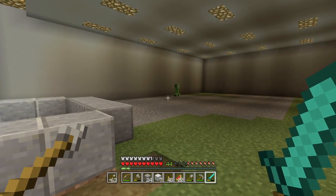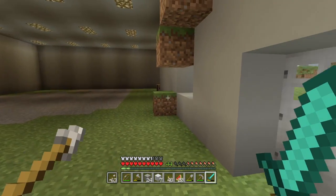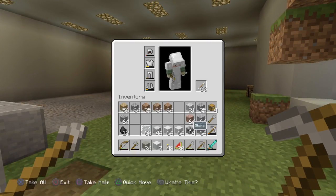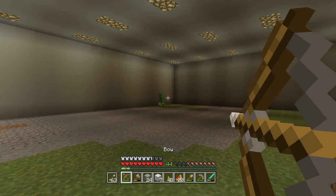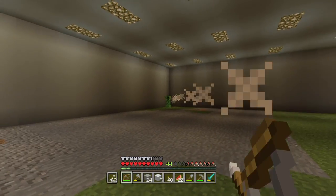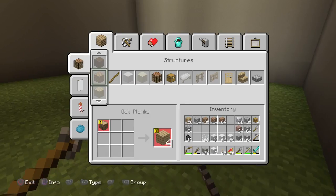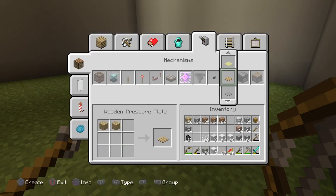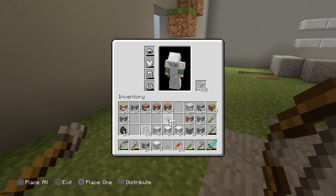We have all this lighting here and for some reason it doesn't want to work. Let me see — ooh, stone. Do I have enough to build a pressure plate? I need to deal with this creeper. Bad aim — there we go, and one more. Good. Let me see if I can build a pressure plate. I can build a wooden one, but I'll build a stone one for now. I could build a button too, but that's fine.